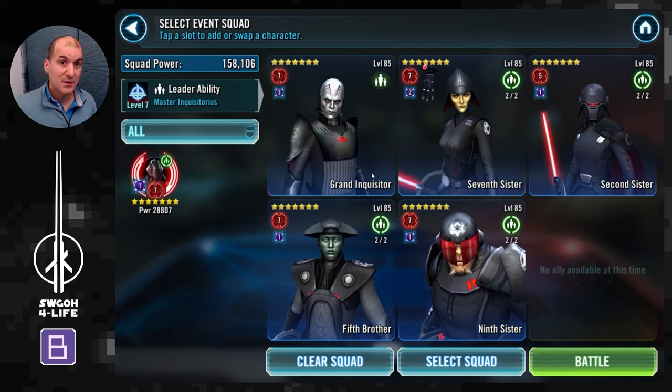The main reason I wasn't able to complete challenge tier 2 with my Inquisitors — they were all at Relic 5 at that point — wasn't really survivability or damage, but the fact that Yoda was able to steal stealth from 8th Brother. Then Yoda goes into stealth, you can't target him, he's very fast, and he just keeps stealing stealth over and over. Once you have Grand Inquisitor, you can sideline 8th Brother so Yoda won't be able to hide.